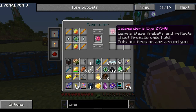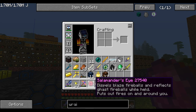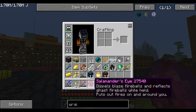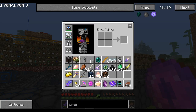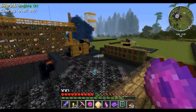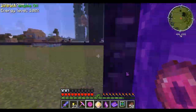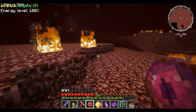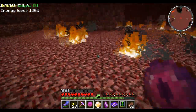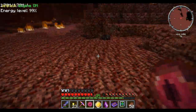Our next one is the Salamander's Eye. This is basically a nether protector. It has even an animation on it, which isn't very common for items. It does what it says - dispels blaze fireballs and reflects ghast fireballs when held, and puts out fires around you. It puts out fires around you with magic. I have drained some of this nether area with pumps to get the lava out. Have a look at that - no cost again. I might actually take this with me, but you have to be holding it. I like this mod - it's got a lot of cool little things just to make things a little bit more fun.